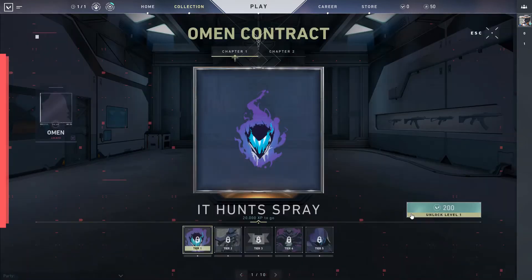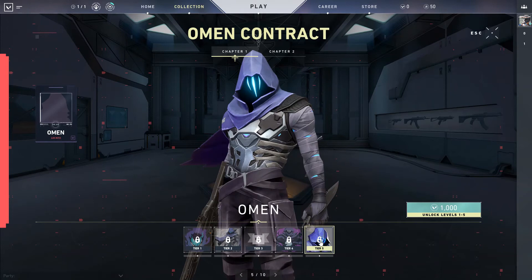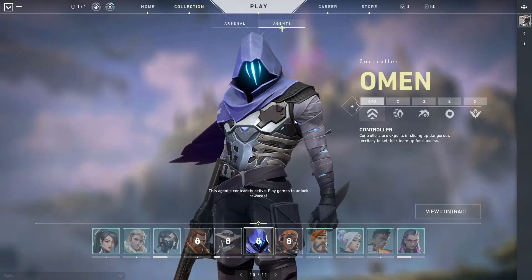If you go to view contract, you can see you have to get to tier 5 to actually get him. To get to tier 5, all you have to do is simply play Valorant. That's all you have to do. This video isn't about any tricks or hacks — it's just for beginners to teach them how to actually get the agents, because it can be a little bit confusing at first.